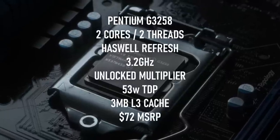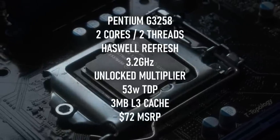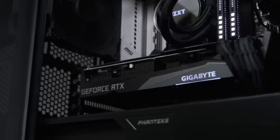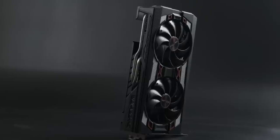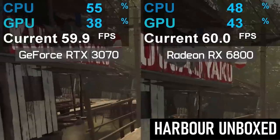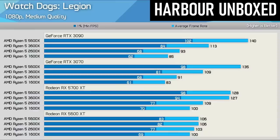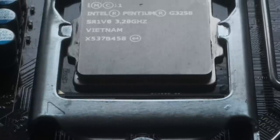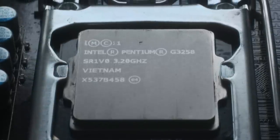Despite this being a pretty clear case of a CPU best avoided in 2023, some people insisted that I'd made a mistake, that I'd chosen the wrong graphics card for the job. A known difference between Nvidia's GeForce cards and AMD's Radeons is the amount of driver overhead. Put simply, Nvidia's drivers put more workload on the CPU than AMD's do, resulting in situations where GeForce cards become CPU-limited at lower frame rates than equivalent Radeons. If you have a less powerful CPU, you should get more FPS from an AMD card than an Nvidia with equivalent performance.